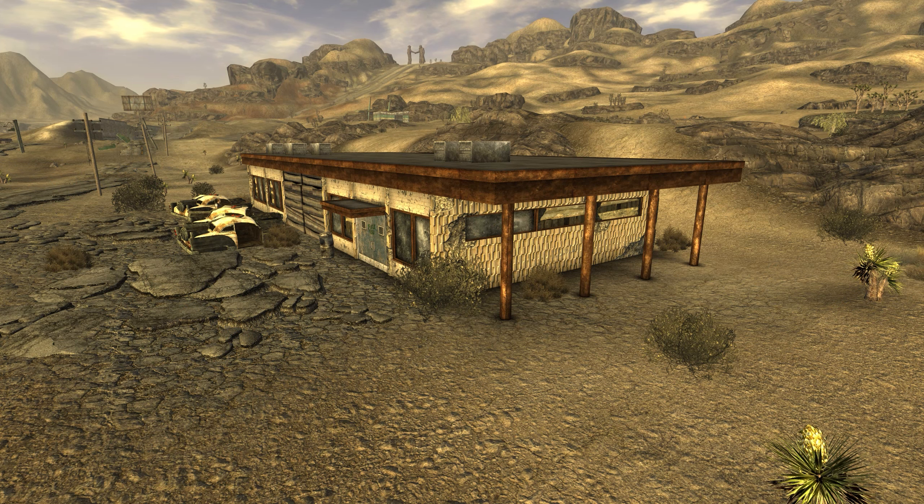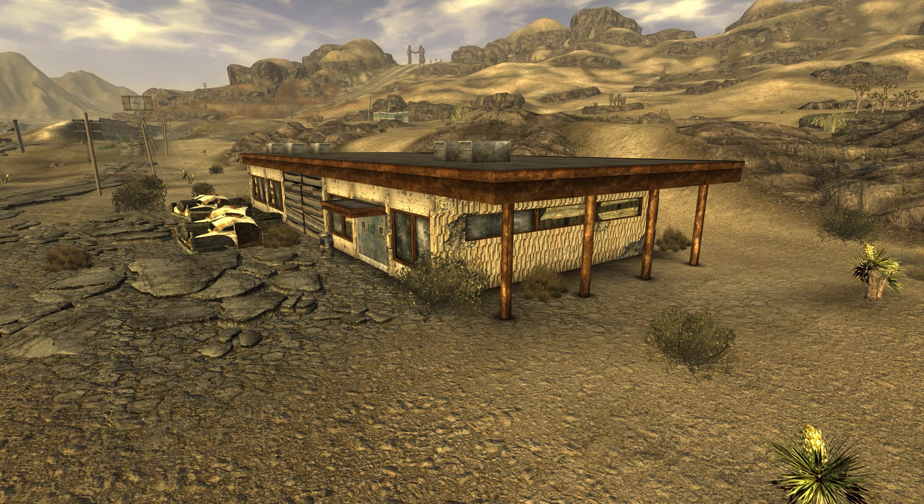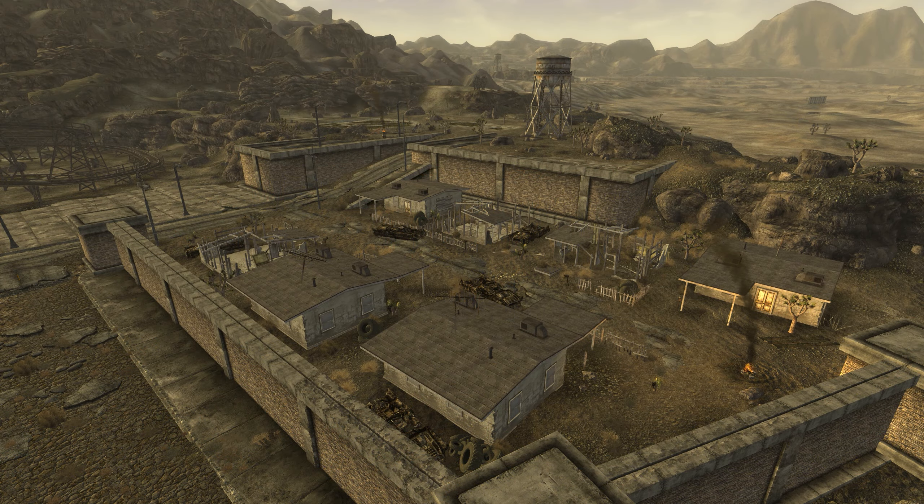The Nevada Highway Patrol Station is actually in California. Prim lies right on the Nevada side of the California-Nevada border. Because of this, the town is home to both gambling — legal in Nevada and illegal in California — and a lottery, legal in California and illegal in Nevada.